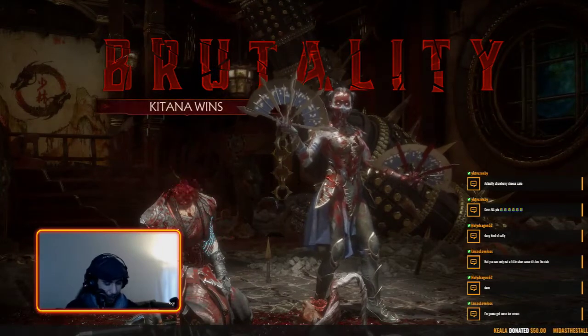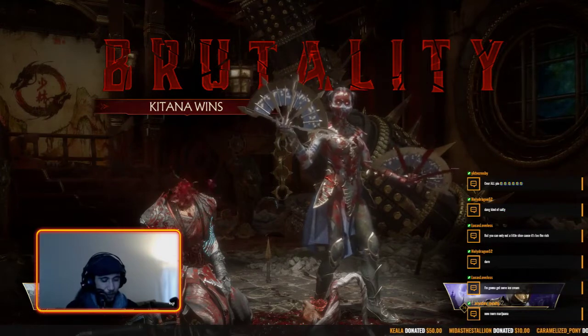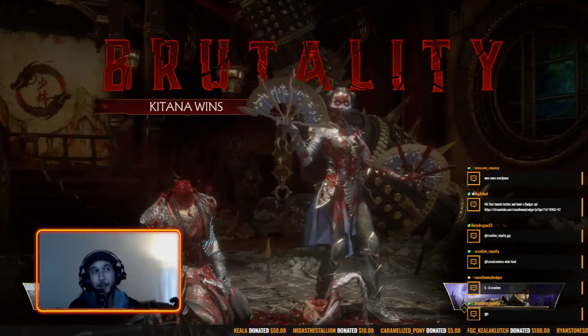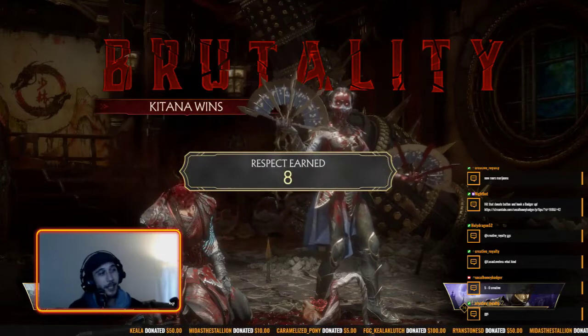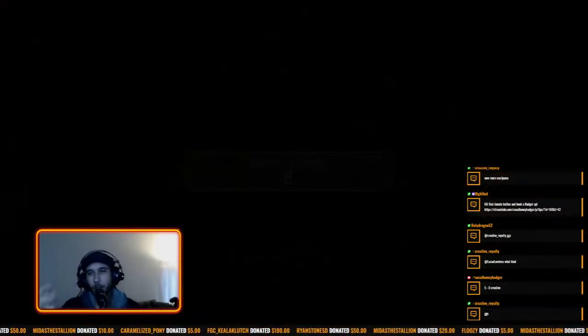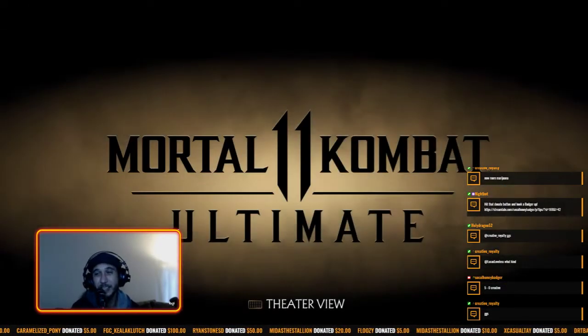Holy Dragon puts the controller down like 'I don't know what to do — Creative Royalty's Katana is too broke and no one can stop it.' Back-two, grab, strike-throw — let me give you a whole bunch of tiny slices. Creative taking it 5-0. Not even shocked — Creative is just unbeatable and unstoppable. But let the record show that Creative has been ducking — he can beat up these lower beginner players like Holy Dragon, but Creative, he be ducking, ladies and gentlemen.